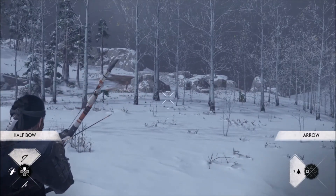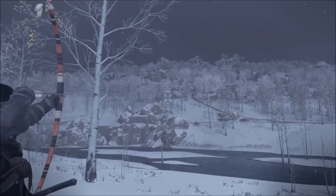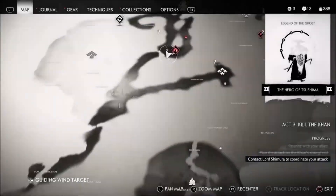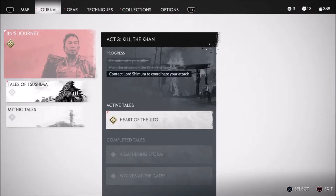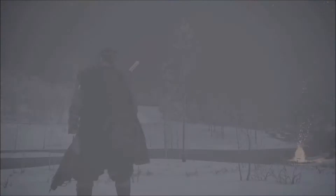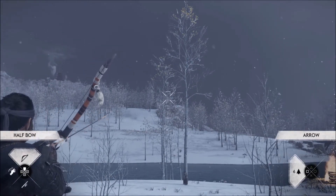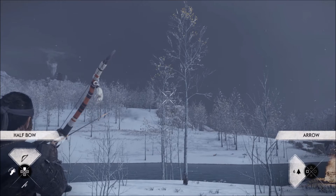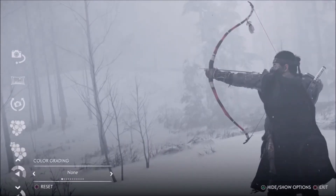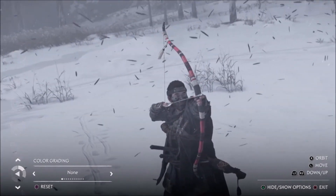But then when you're an archer and you press the right D-pad, you don't actually get any type of photo mode. That's because on that side, that's supposed to be the longbow. Now if you pull back, you can't really do much — but if you turn on archery mode in the gameplay settings, you go to photo mode archery and turn it on, then you press the right D-pad. You actually have to pull back first, then take the photo. This is a cool shot.